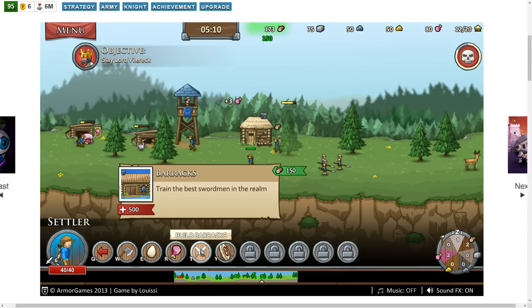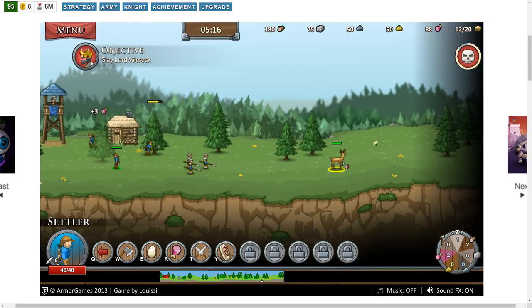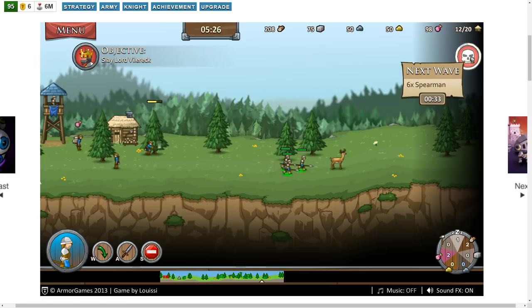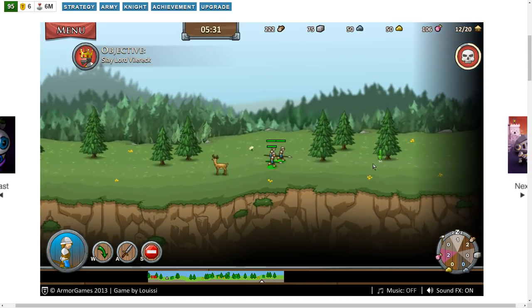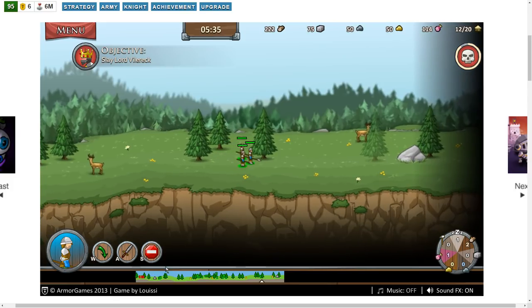There are some deer — I wonder if we can hunt those. We can! We may want to put another hut maybe over this way. On the right-hand side it says next wave: six spearmen. I don't know which way they're coming from — either from the direction of the spiders or from this direction.